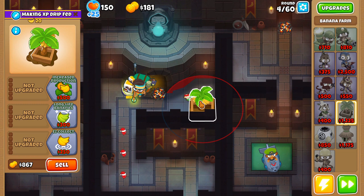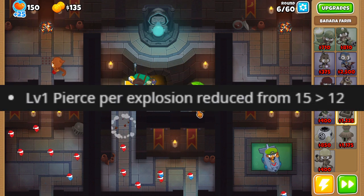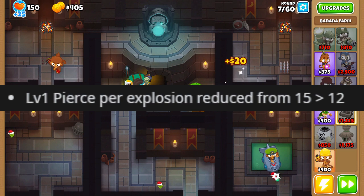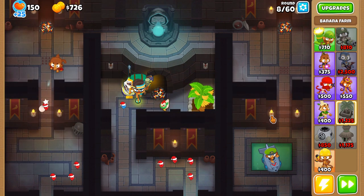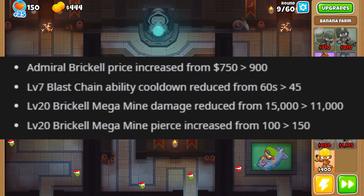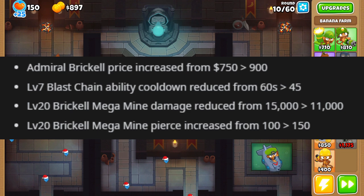On to heroes: Gwendolyn's price is reduced from 900 to 725, which is huge - 900 was always overpriced. Captain Churchill got a pierce nerf - explosion pierce went from 15 to 12 for level 1, which is a little weird. Pat Fusty got his slap knockback pierce nerfed on the very day of his new skin's release - they should have given him mega buffs instead. Brickell's price is being increased from 750 to 900, which is a rip. Her Blast Chain ability cooldown is down 15 seconds from 60 to 45, which is cool.